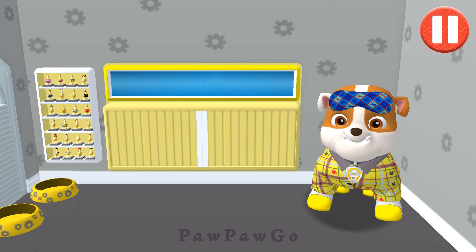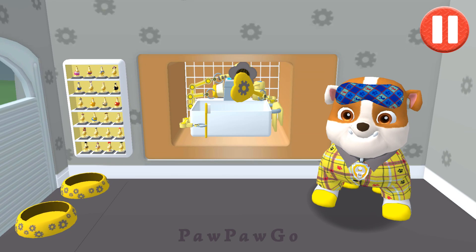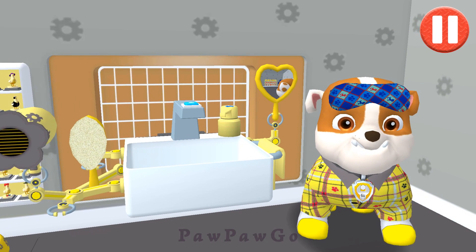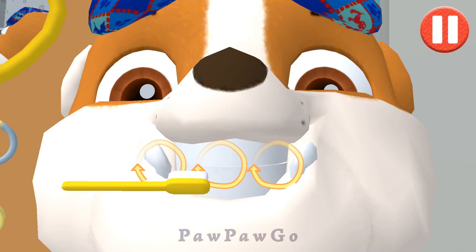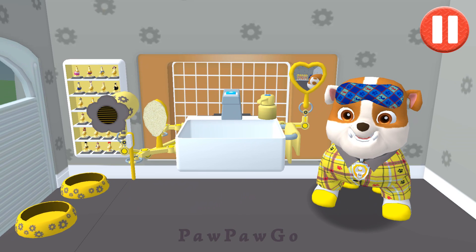These PJs are fun to sleep in! Tap the toothbrush by the sink. Swipe to brush back and forth. Swipe to brush around and around. Swipe to brush up and down. You did it! You scrubbed each and every tooth. Looking sparkly white!